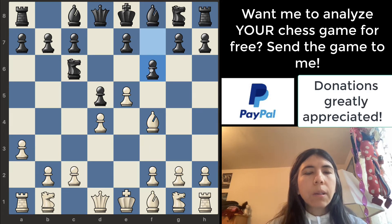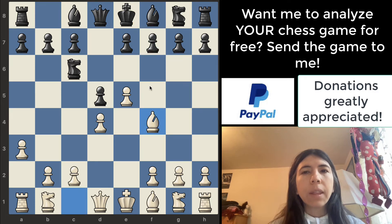Pawn to f6 — I think black needs to be careful in this position because it opens up the king's diagonal. Black needs to be very careful right now. In this position, I would still probably go bishop to f5.